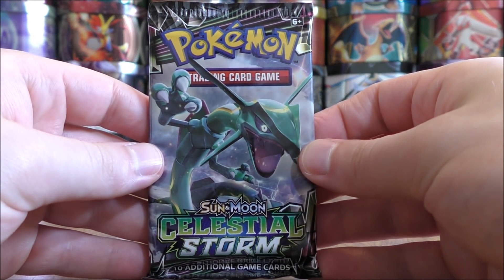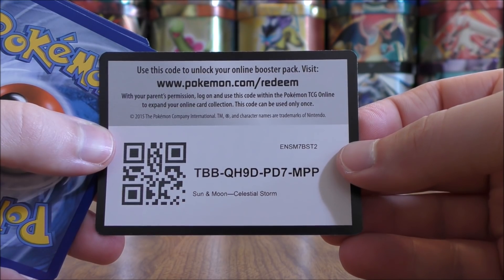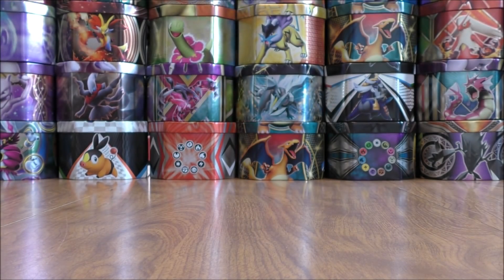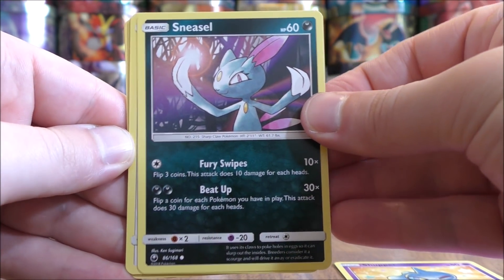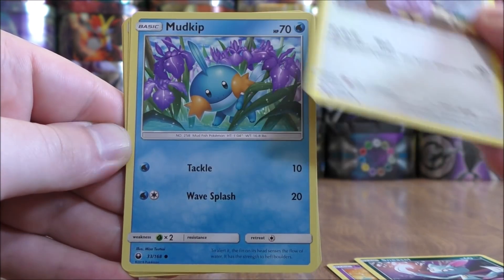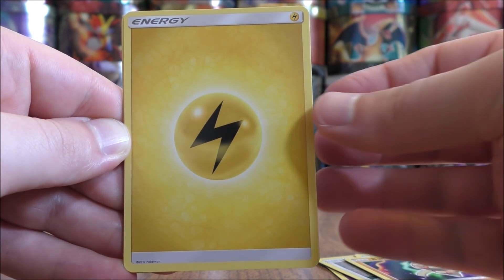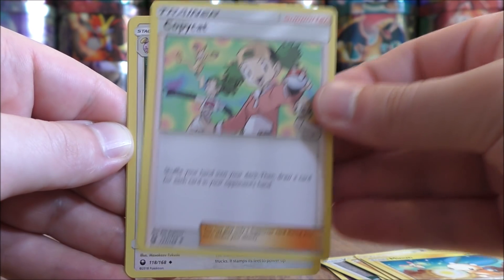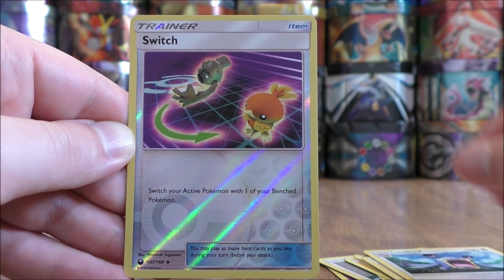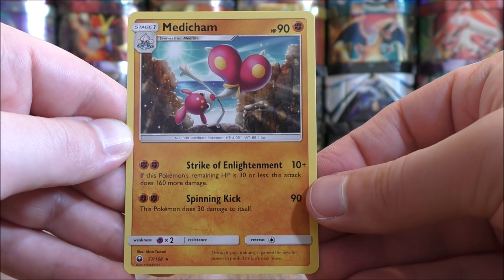Rayquaza pack now — nothing too great from this opening other than that Secret Rare Acro Bike so far. This pack starts with Shuppet, Sneasel, Whismur, Mudkip, Baltoy, Lightning Type Energy, Minun, Copycat, Loudred, a Reverse Hollow of an Ace Spec Switch which is an uncommon, and the rare is another Medicham.